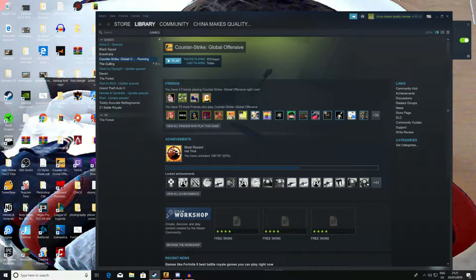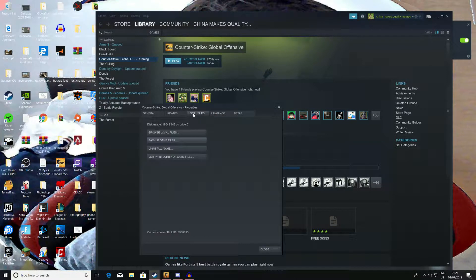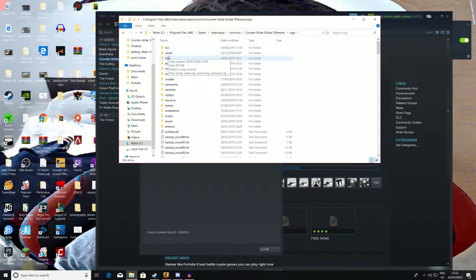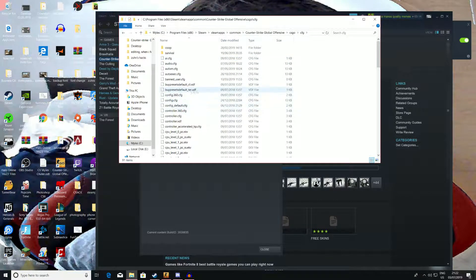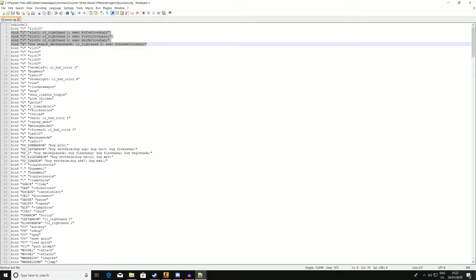So the first thing you do is obviously right-click here, properties, then click local files, browse the local files, and go to your chosen config. I've already made my config and put it in here. I'll make a separate video on how to set a config if you want, but most of you should already have one. So I'm going to go ahead and go to my autism config.